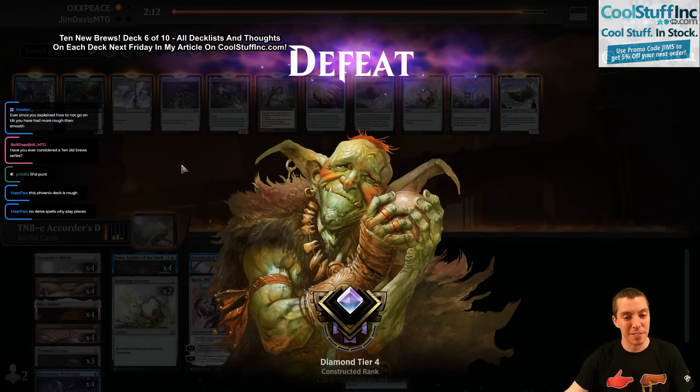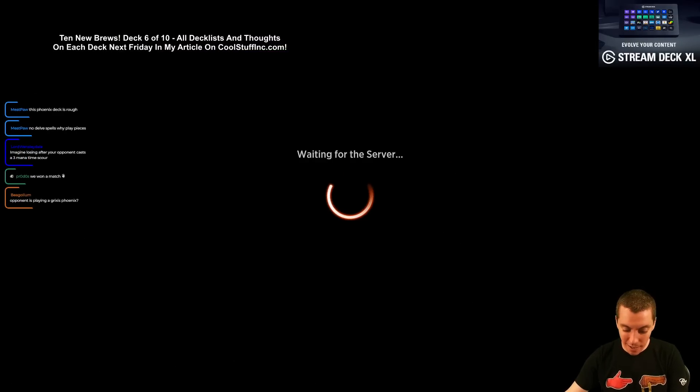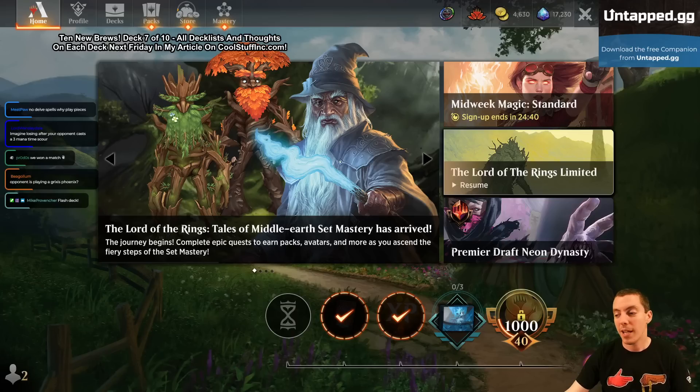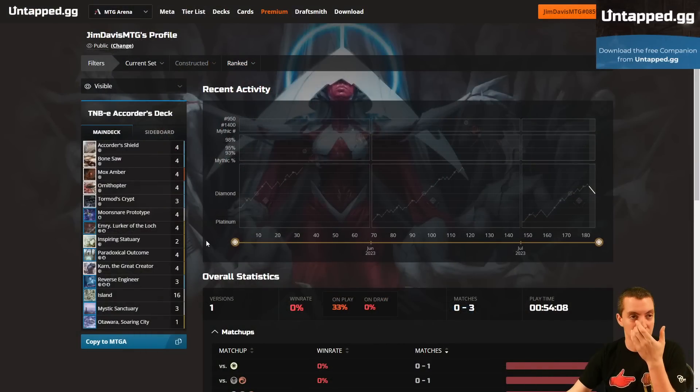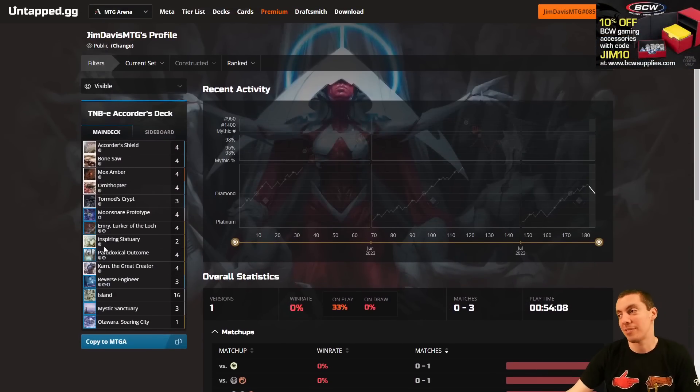We can go over to untap and see the stats if you want — I don't really think we need to. We went 0 and 3. We should have won at least one game, actually, but that obviously just didn't work out because we got timed out. Moving on — Deck 7's coming up. I'll see you in the next video.